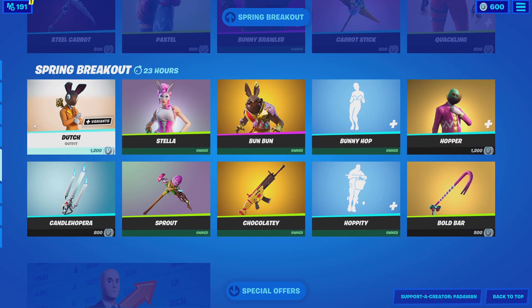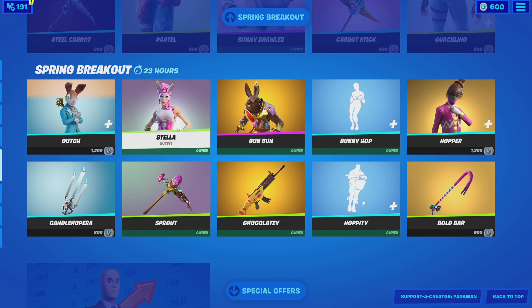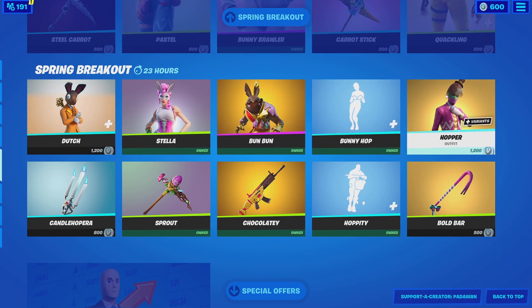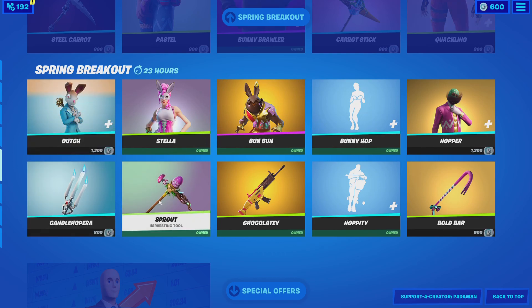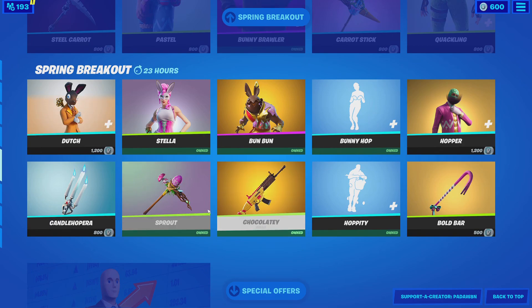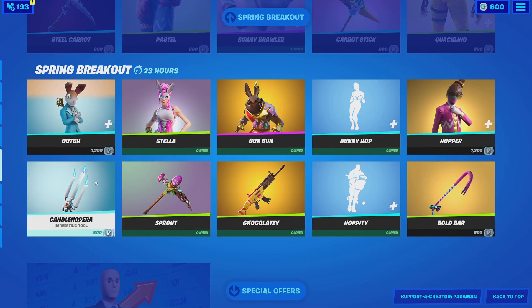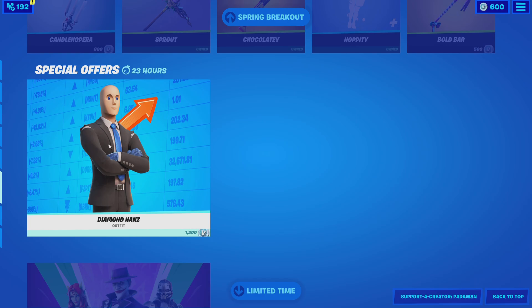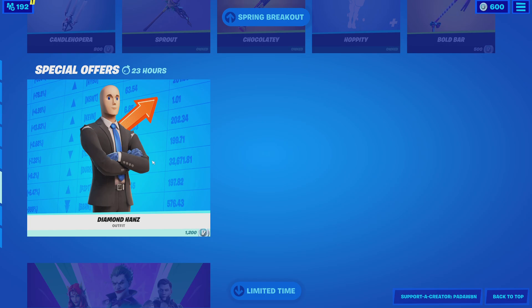We have the Dutch skin, we have the Stellar skin, the Bun Bun, we have Bunny Hop and Hopper Tea still in the shop. Hopper, Bold Bar, Chocolatey the gun wrap, we have the pickaxe Sprout, and then Candle Hopper. We have the good old Diamond Hand Stonks Man here.